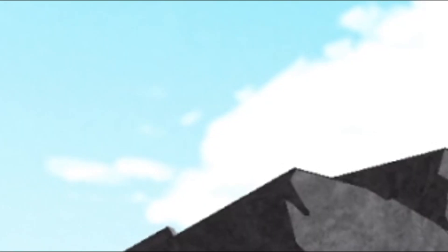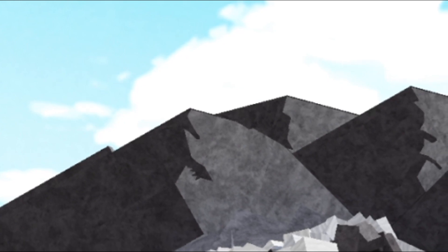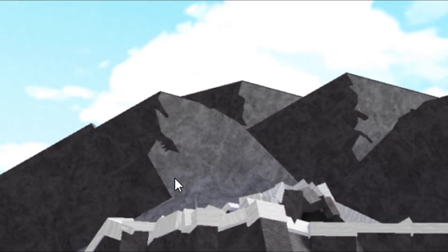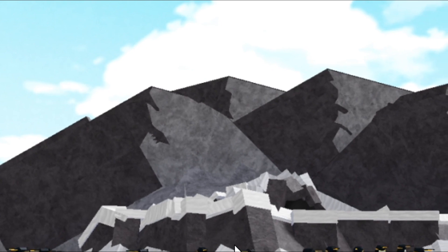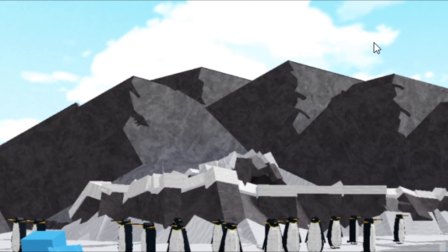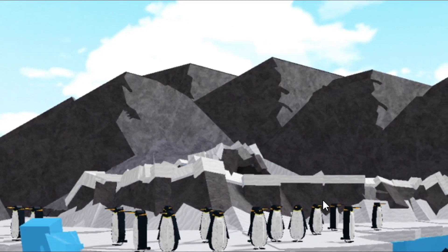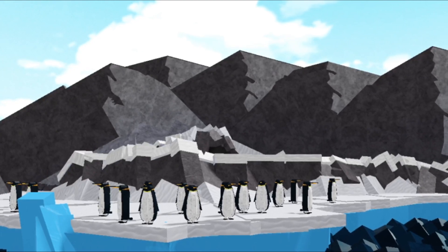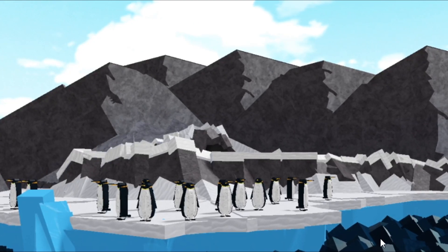Next up, 'Atlantic Coast' by Dragon. We've got mountains in the background and penguins with water. I'm in love with this creation — the mountains look super realistic with lighting done really well, one side darker and one side lighter. They did an amazing job with the mountains. The penguins look sick with the icebergs, and for the water they used a ton of blocks to represent it — which looks really, really awesome.